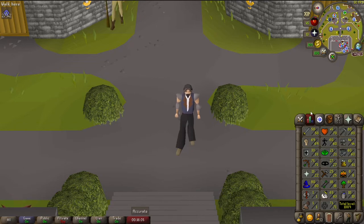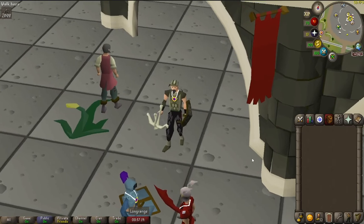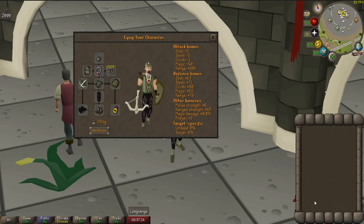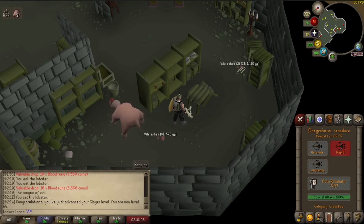I walked all the way from Edgeville to Lumbridge, dropped all my belongings, and contemplated life. It's been about five minutes. I took a shower, cried it out like any normal person. Now I'm wearing snakeskin armor and a snakeskin shield. At least we have another step on our journey — we'll go to 48 defense or so and go from there.